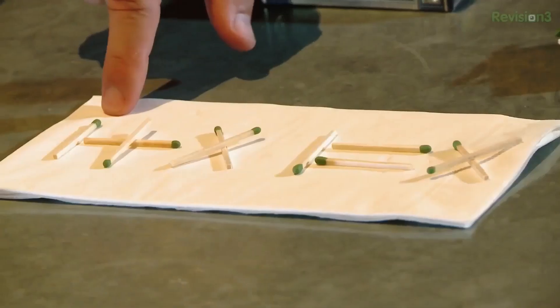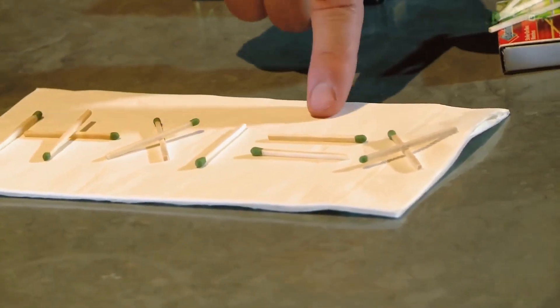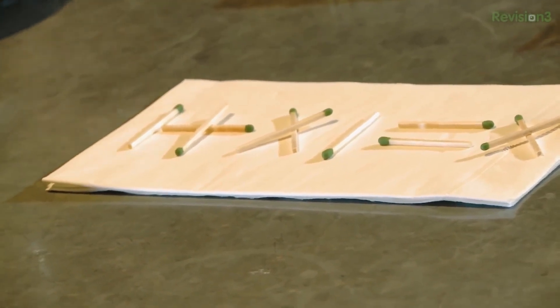The challenge is simple. You've got 1 plus 11 — that's an 11 there — equals 10. Now obviously that's wrong, because 1 plus 11 does not equal 10. Moving the fewest number of matches, make that a true equation. Any time we do one of these, the first thing anyone wants to do is put a 'does not equal' sign on there. I'm telling you, both sides will equal out.